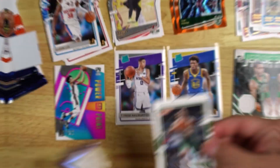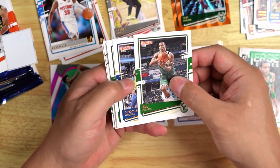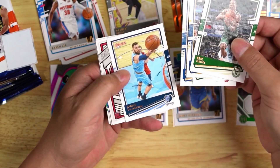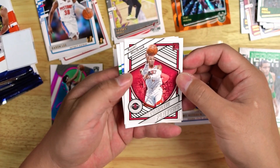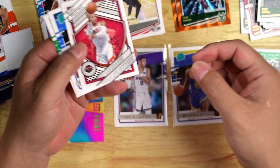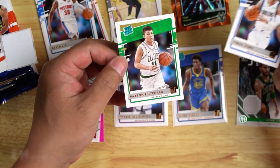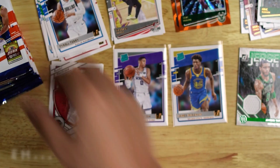Pack number four. Eric Bledsoe, Donovan Mitchell, Khris Middleton, Jaxson Hayes, Jonas Valanciunas. What's this? Russell Westbrook — Complete Players insert. Tyrell Terry. And Peyton Pritchard.